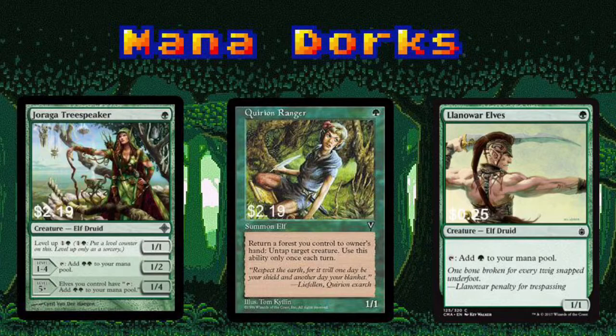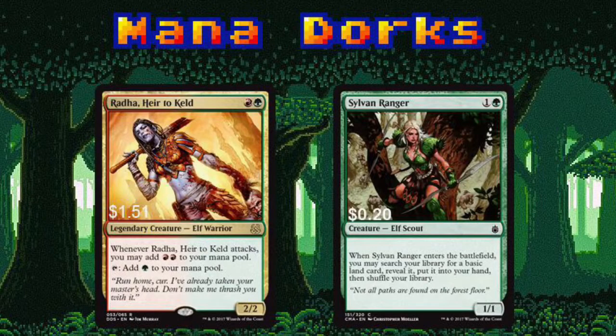Quirion Ranger should be called Mina and Den's best friend. With Mina and Den and Quirion in play, you can return a forest to your hand, untap a mana dork, then use Mina and Den's ability to replay the land you put back in your hand. Radha, Heir to Keld, is quite the angry elf — great at generating mana early on though, so we'll take it.